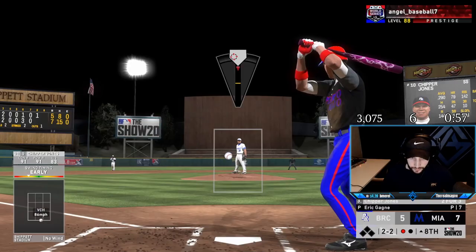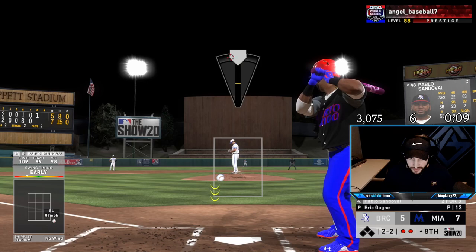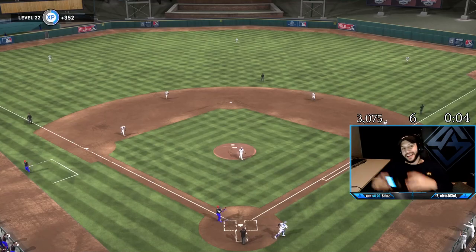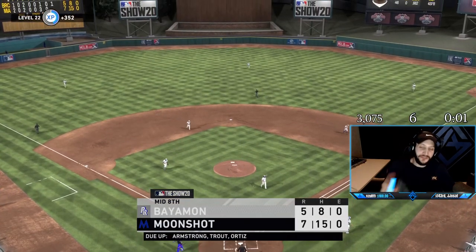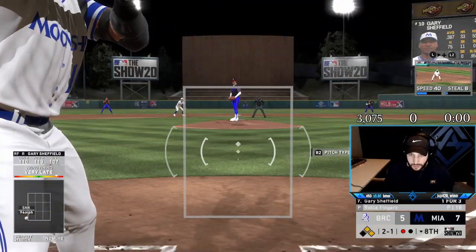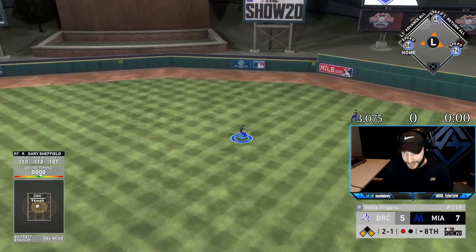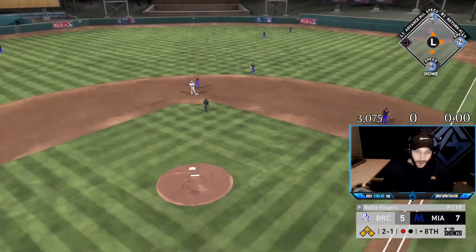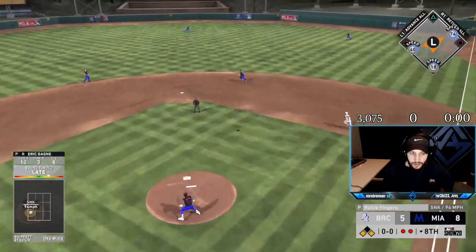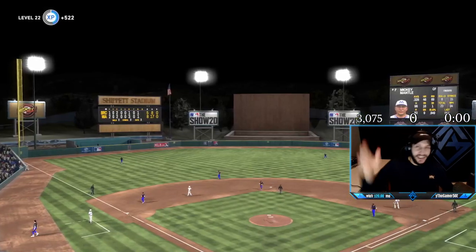See ya — let's go, Gagne! Gagne comes in and does his job. We have four, five, six coming up — let's get some insurance. Gagne can finish us out and get the W. Finally, we got a hit with runners in scoring position — that is going to be an RBI single for Gary Sheffield. We got to keep this rally going. Up by three — we need Gagne to close this out, get the save, get us the W.